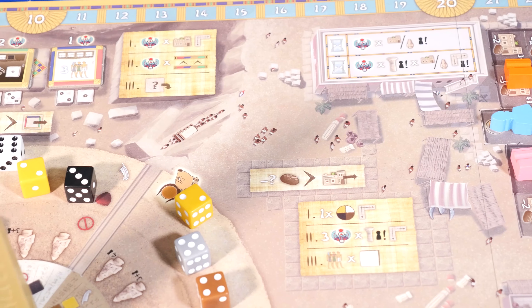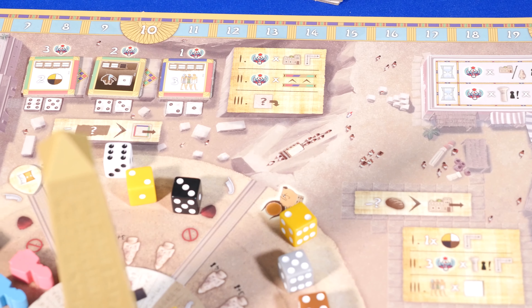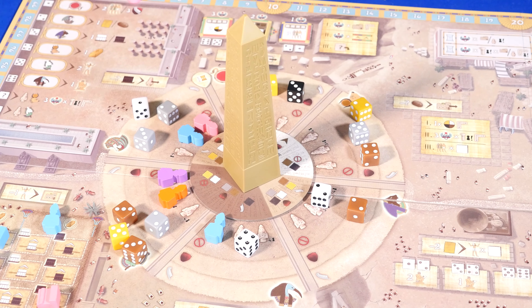I'd put this game on the heavy side of medium, or maybe the light side of heavy — medium plus plus. What you're doing on your turn isn't that difficult; you're taking a die, but the ramifications of that choice can affect several turns. Once we got going, the game really flowed well. The rulebook has a really nice quick reference guide on the back and a detailed description of all the cards in the appendix. The color scheme fits the theme well, and most of the graphic design on the board is easy to understand. The big obelisk in the center is impressive.